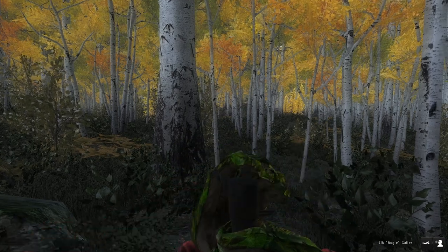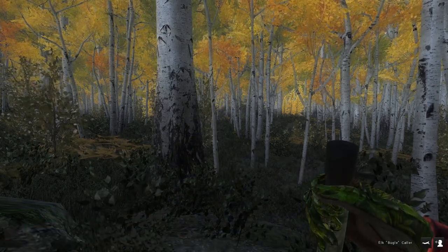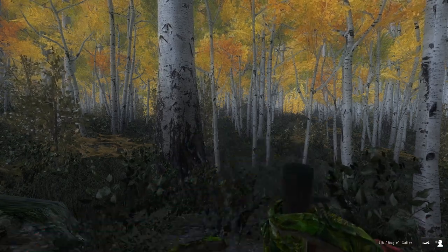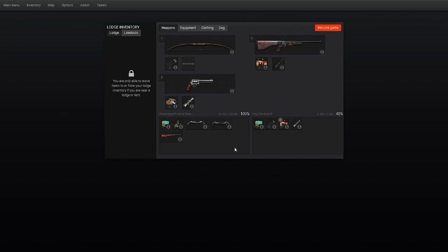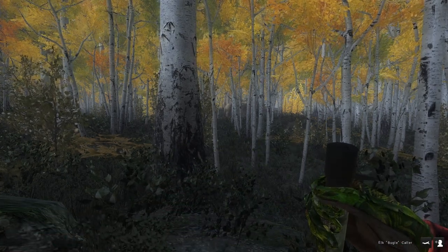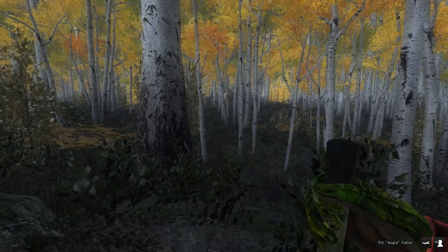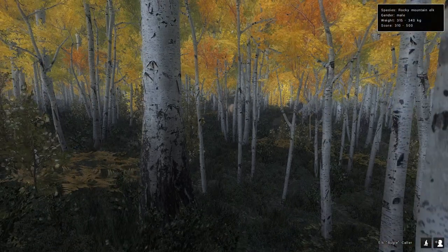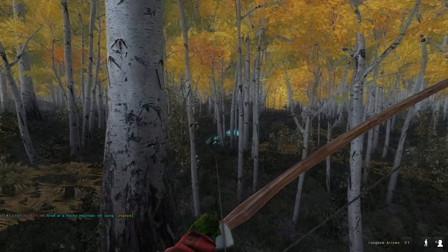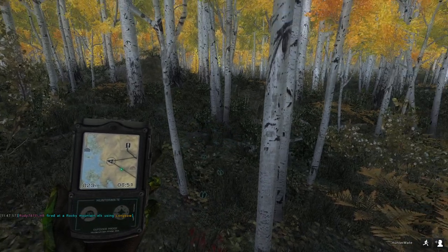We're gonna be taking him with the longbow again because I pointed out the fact that I forgot to grab arrows, and then still totally forgot to grab more arrows. So we still only have longbow arrows. I have three bows on me right now and only arrows for one of them. He's almost in longbow range. I would say that's my comfortable longbow range but he had that tree right in front of him. There we go - I'm gonna hope that was a lung shot, and it looked like a lung-heart blood hit. We'll give him a minute to go down and then we'll go see what he's gonna score.